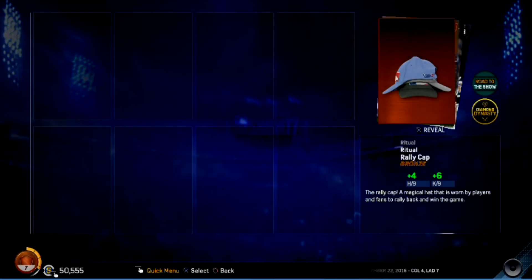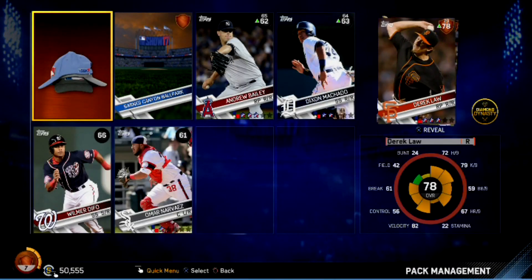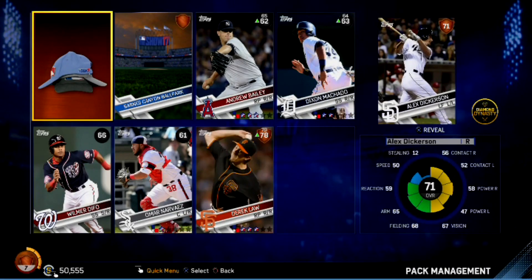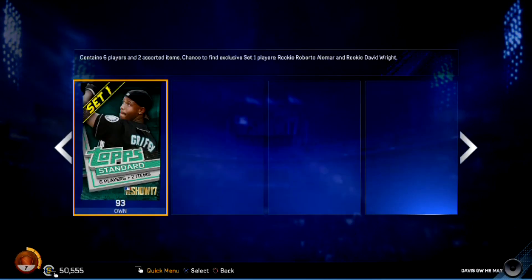Pack seven — a bronze rally cap, another stadium, Bailey — no silvers once again. Navarez, Law, Dickerson. Derek Law is the best player from this pack. Just keep on keeping on.